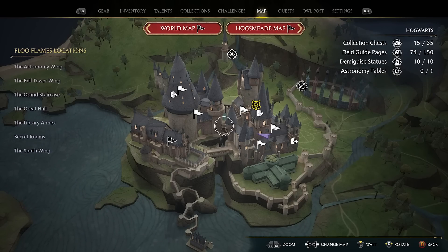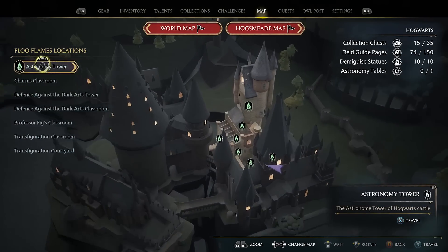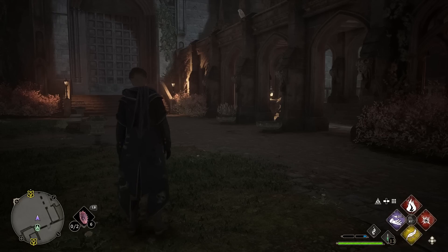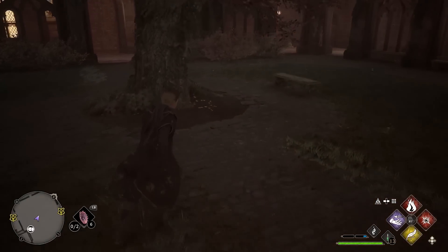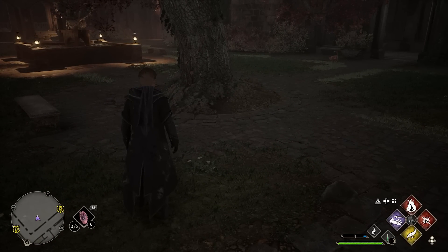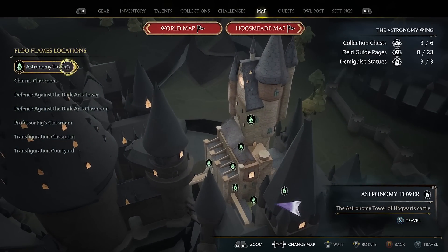In order to start and pick up this quest, you need to go to the Astronomy Wing and go to the Transfiguration Courtyard. When you are at the Transfiguration Courtyard, come over to this big tree and you will see an NPC standing here called Nellie Ogspire. She's going to begin the quest and send you on a mission up to the Astronomy Tower.